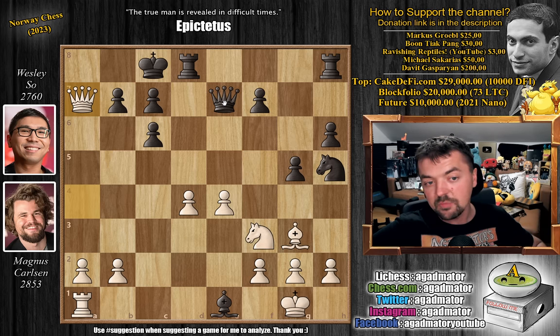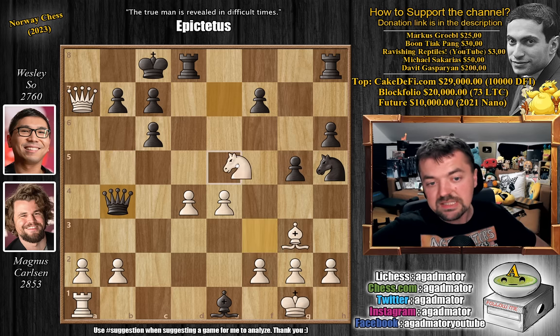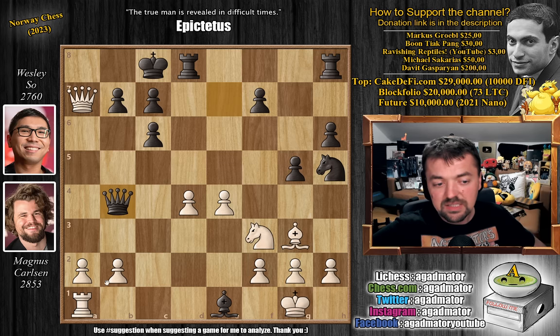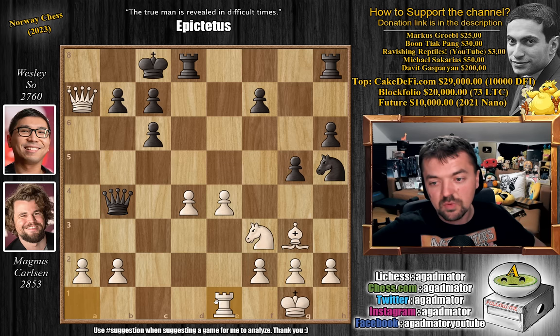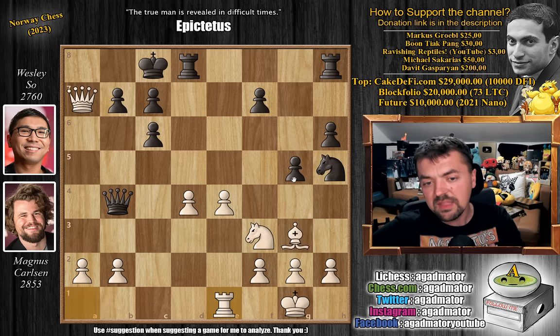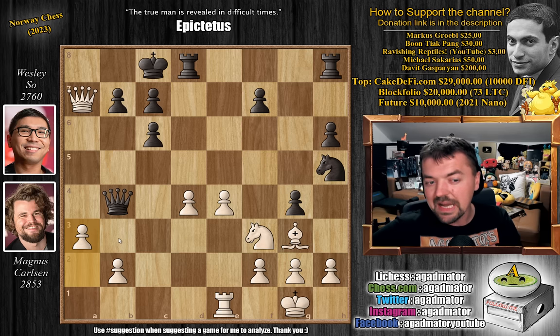Can Wesley defend this? Yes, he can, and he does it beautifully. He plays queen to b4. How does this stop the checkmate? The idea is that if Magnus goes knight to e5, the bishop and queen are on the same diagonal, so queen to a5 stops checkmate and black is just better. So Magnus goes rook captures on e1 first, and now knight captures on g3. You might think, why not g4? It attacks the knight defending the rook on e1, but the problem is you kick the queen away from this diagonal.